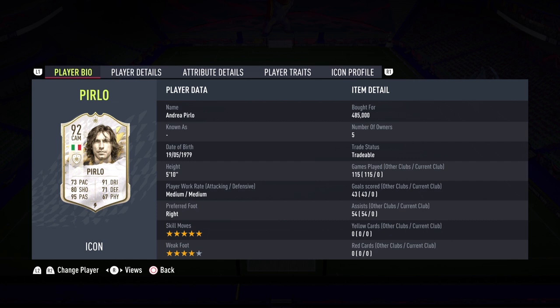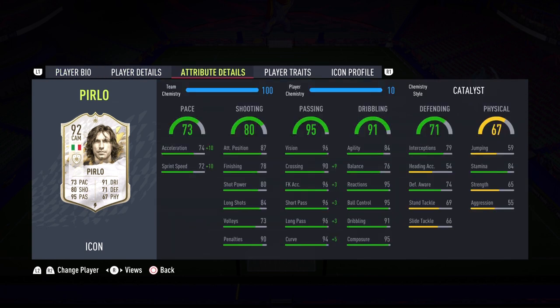He's 5'10", medium-medium, right foot, five-star skill moves, four-star weak foot — which is phenomenal. I know this card goes under the radar because he's only 485,000 coins, which is a little bit expensive, but honestly when you look at the in-game stats, it's cheap. This is one of the best value-for-coin players you can get, and it reminds me of Riquelme's card — super cheap but a beast in game.